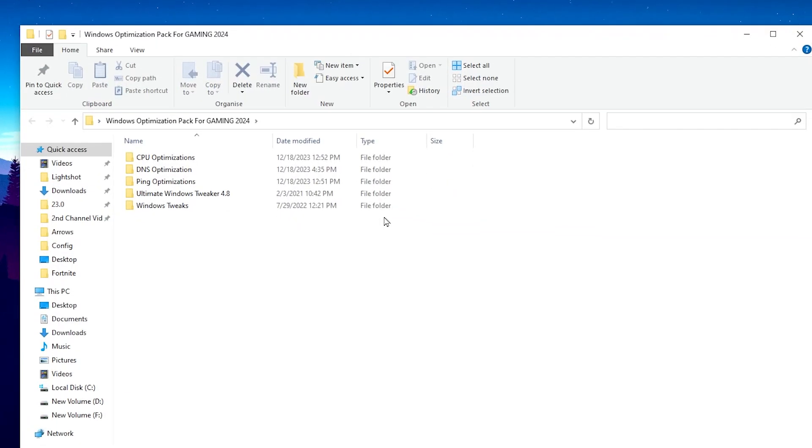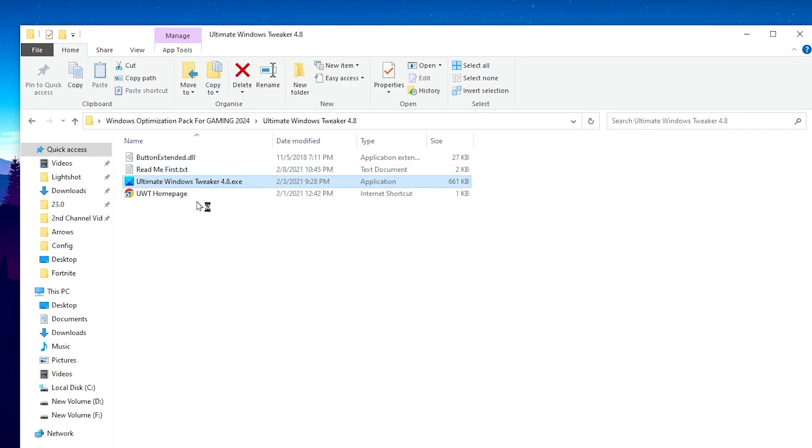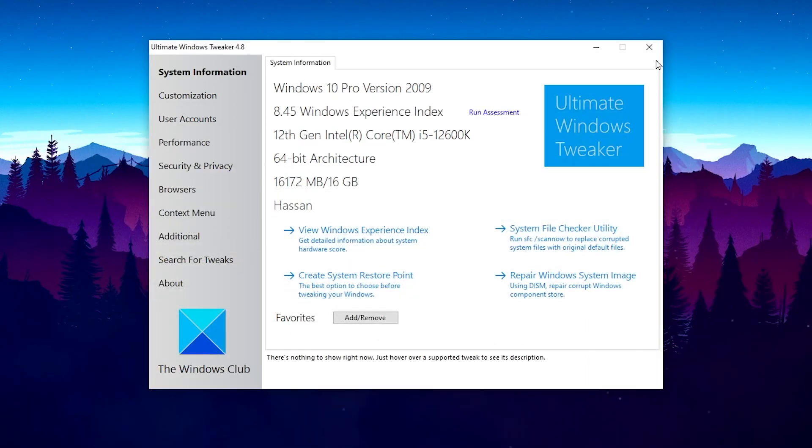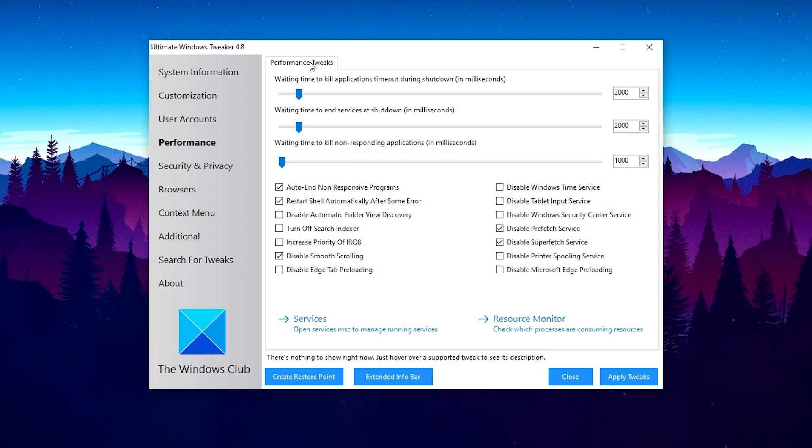Now open the Ultimate Windows Tweaker folder, find the executable file, right-click and run as administrator for full access. Go to Customization, then the Windows 10 tab, and follow the settings shown. For performance, go to the Performance tab and enable all the options. On the right side, disable Windows Time Service, Tablet Input Service, Windows Security Center, Superfetch and Prefetch files, Printer Spooling Service, and Microsoft Edge preloading. Then click Apply Tweaks.